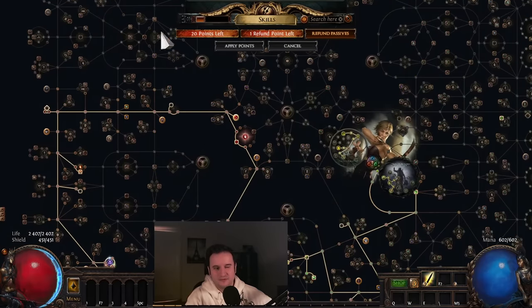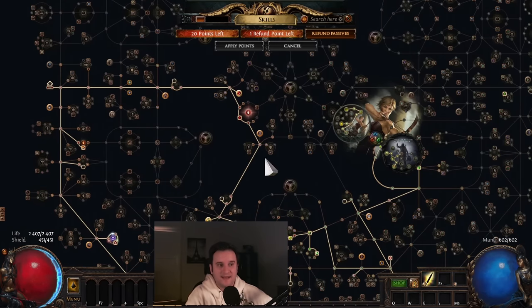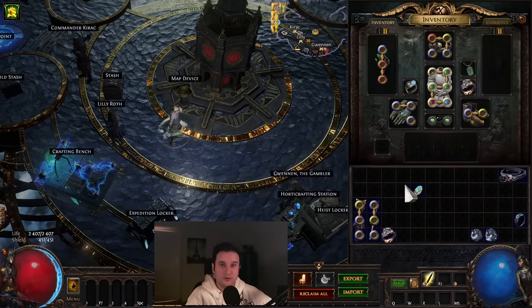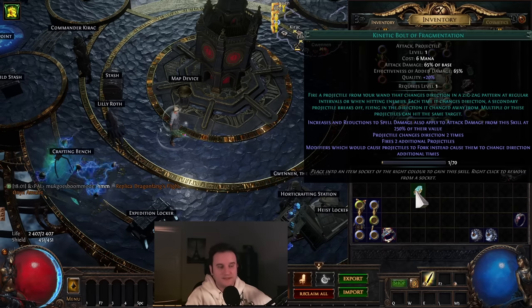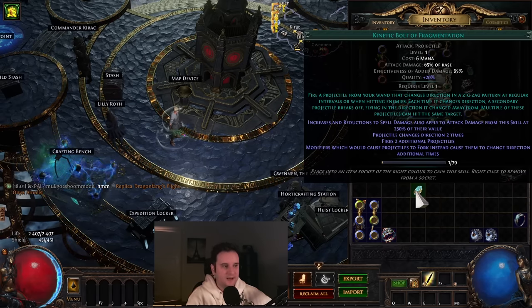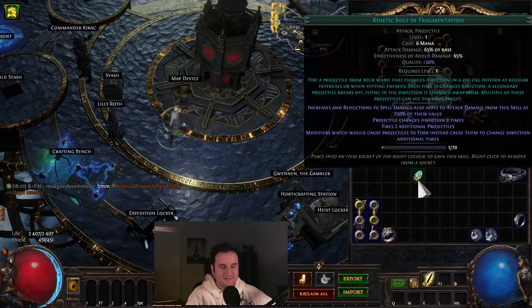These two - Marauder - are kind of meh. You can still get carried by the setup, but just in general those four starting areas are more wanted. Scion is also very strong because even Scion gets some spell damage from the get-go. The skill shotguns, so if you stand next to a boss, it's literally going to just evaporate. You can scale additional projectiles. It's ridiculous - it's just very good.